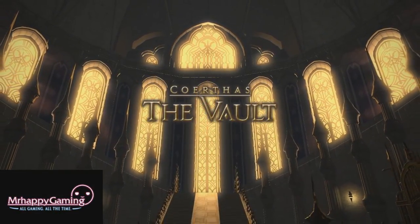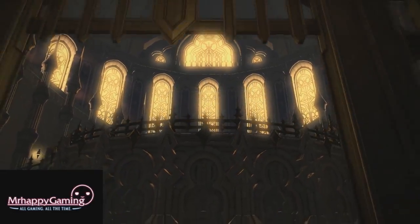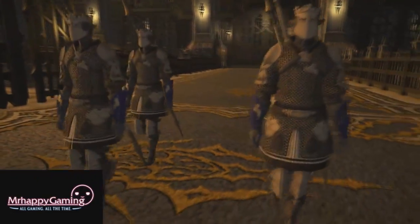Hello everyone, Mr. Happy here and welcome to my guide to the Vault, a level 57 dungeon in Heavensward. This dungeon will be unlocked via the main story, around level 57, and drops item level 142 gear.